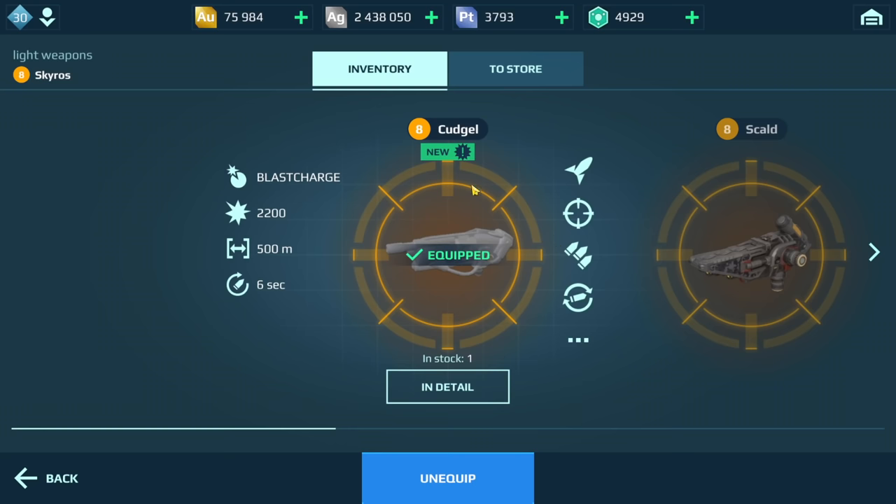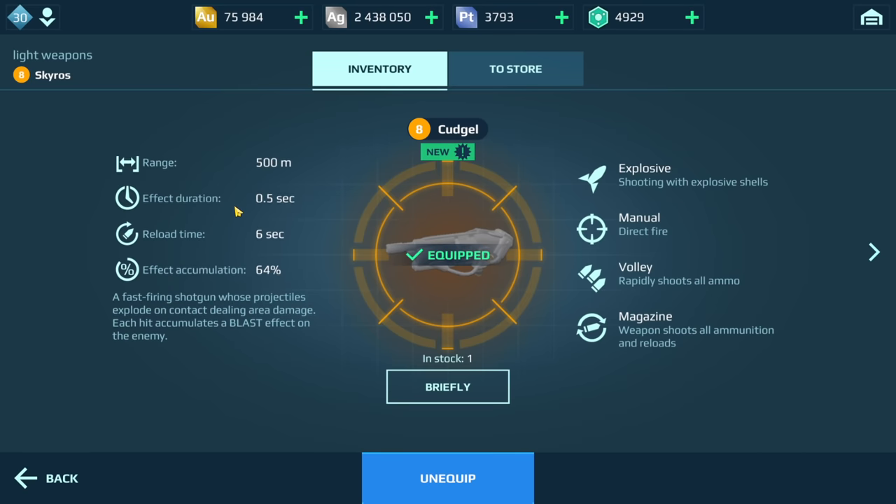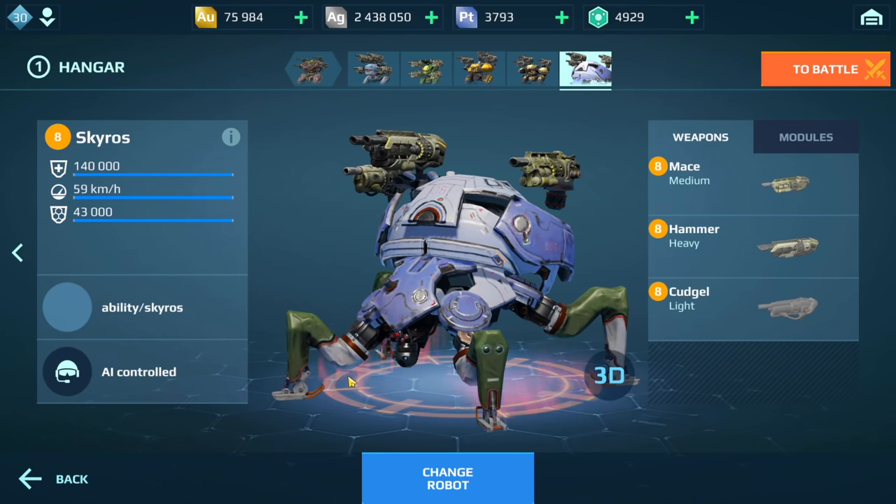Here are the stats for the cudgel at MK1 level 8: 500 meter range, six second reload time. What exactly does this weapon do? We have a fast-firing shotgun whose projectiles explode on contact, dealing area damage. Each hit accumulates a blast effect on the enemy, shooting with explosive shells. These weapons are very similar to the fireball weapon — the skull scorch and incinerate, if you have any of those weapons.